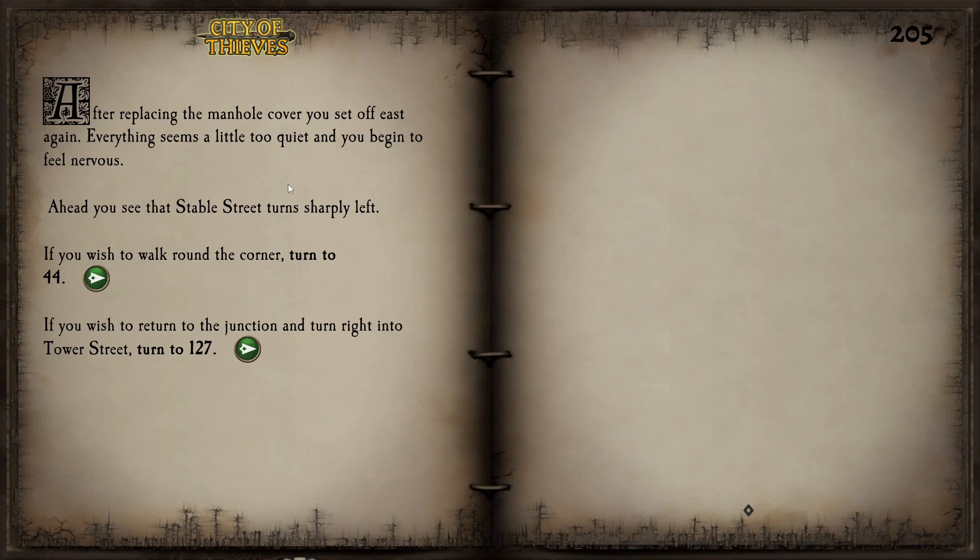We could continue walking along this street, round the corner and confront whatever is coming, or return to the junction and turn right. We are no cowards, but there is also no need for unnecessary confrontation. I highly doubt that a lotus flower or a tattoo artist is coming our way — the two things we still need. So let's retreat and select Tower Street to see what it has to offer.